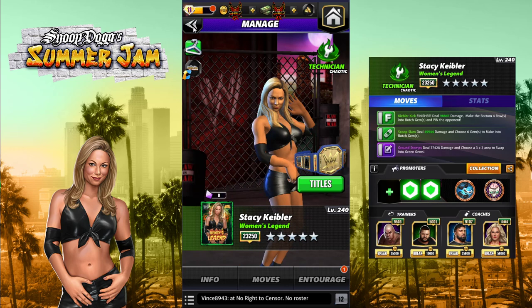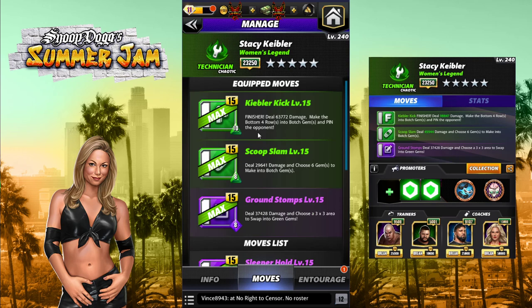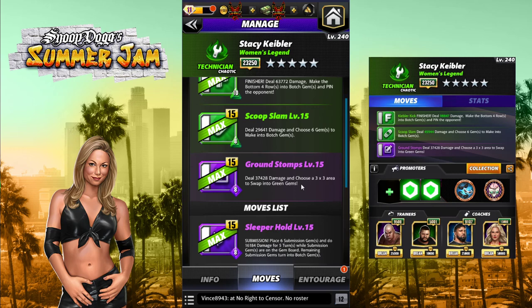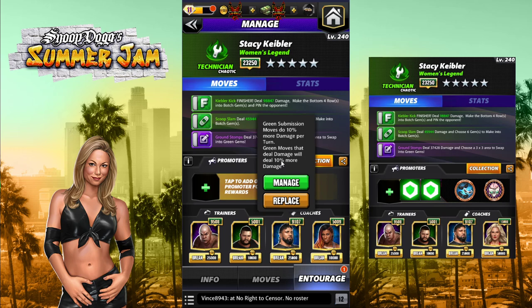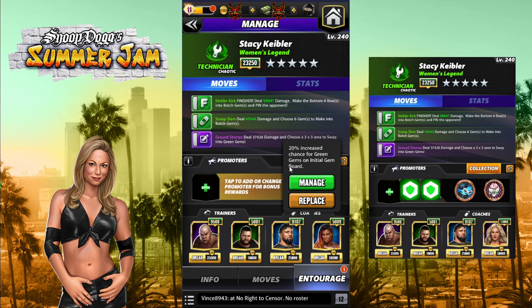The 5-star move set: the finisher is the Keebler Kick — deals 63k damage and makes the bottom four rows into botch gems. The Scoop Slam is 8 MP green, deals 29k damage and lets you choose six gems to make into botch gems. Ground Stomps deals 37k damage and lets you choose a 3x3 area to swap into green gems. For the entourage, I'm running Steel — one green match gets the finisher, 4 MP to start, KO for Tech, green moves do 45% more damage, gets the finisher up to 98k. JBL coaching adds another 10% to green move damage, and I'm going with Ember Moon for a higher chance of a green match on the initial board.